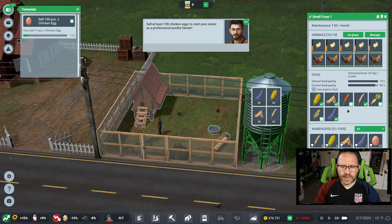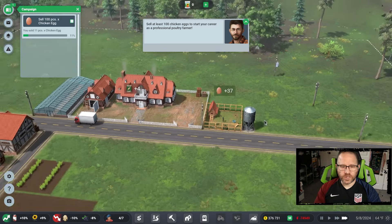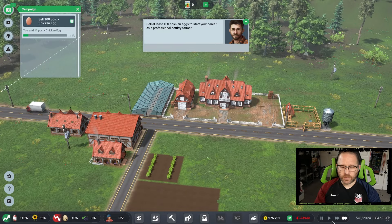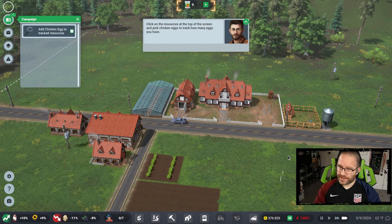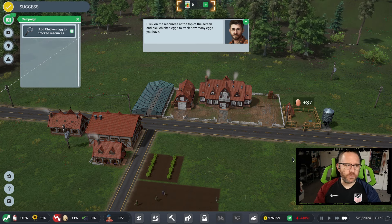We're getting those eggs laid. The first 11 just sold and more have come in, they just haven't sold yet. Trying to keep some food in the warehouse, with more deliveries coming in to provide the feed we need. It gets a lot easier when you're providing those crops yourself and not having to turn around and buy them.